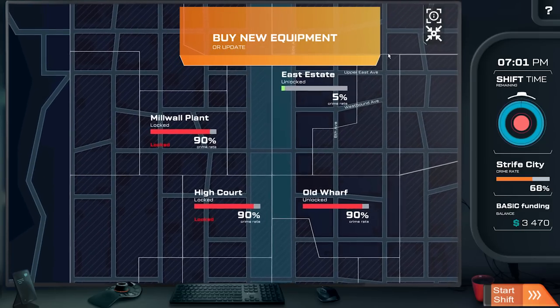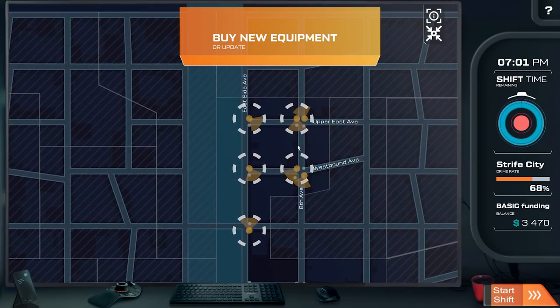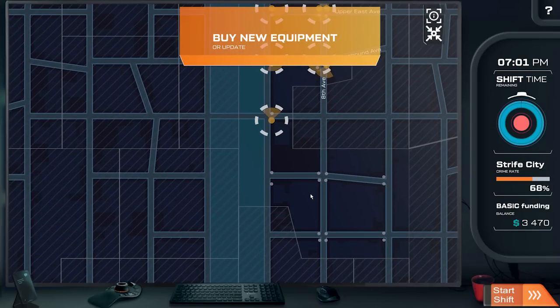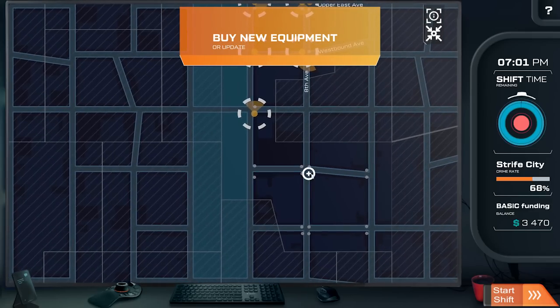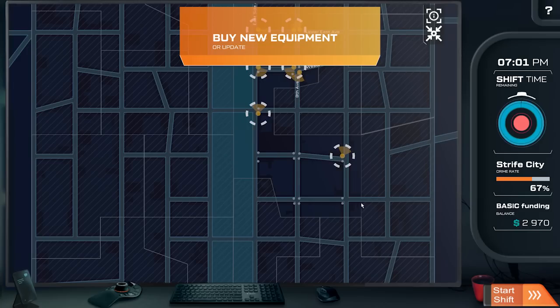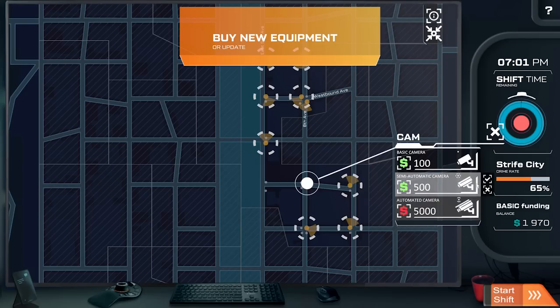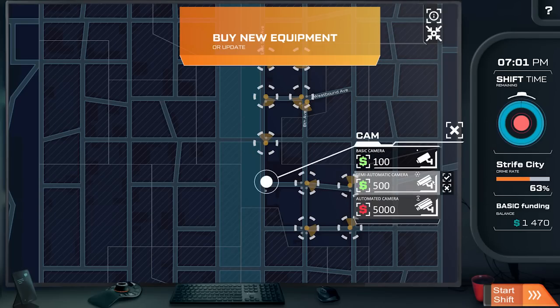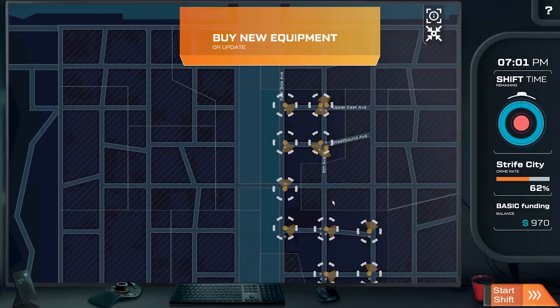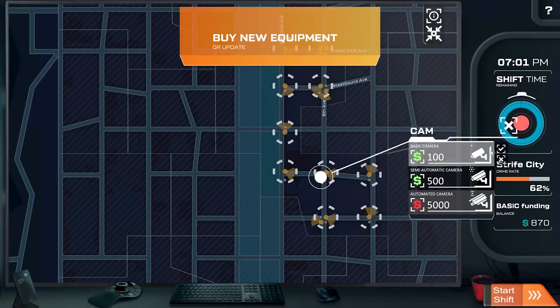We've unlocked the Old Wharf — excellent! Let's go check it out. Wait, I still have to manage this district AND the Old Wharf? I thought you'd move from district to district. That's insane. We still can't afford those big boy cameras. We're technically running out of time with this, so I'm going to start wrapping it up anyway. Let's see what the Old Wharf looks like — maybe it looks different, because if everything looks the same, you know, it gets a little comical and wears thin after a while.